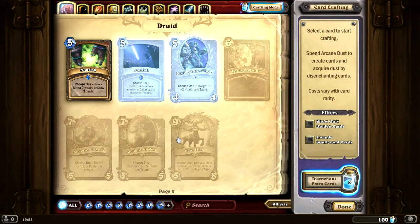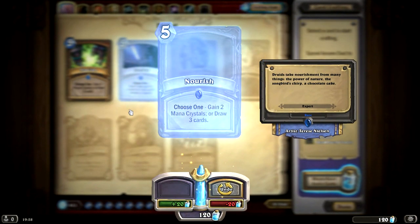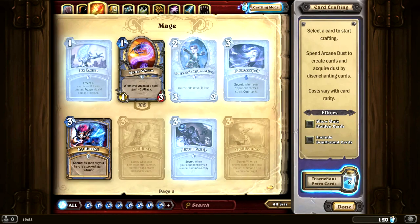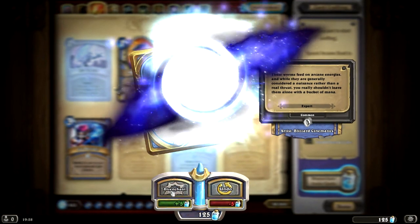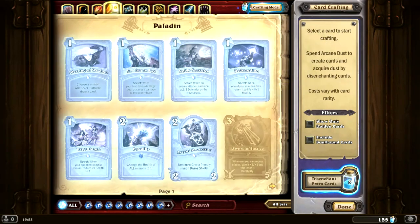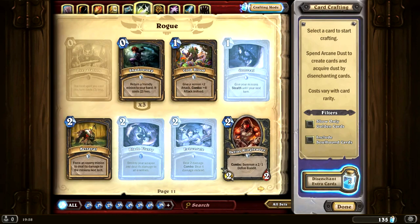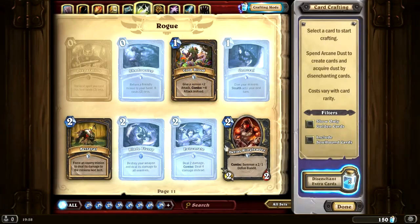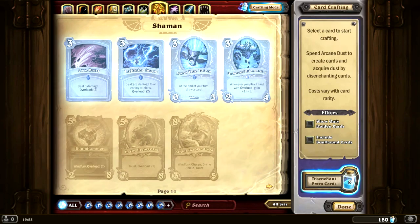We just need to pick up 100 more. I think we could probably disenchant this Nourish - it's going to give us 20. We might as well disenchant everything here that we don't want to use. We want to keep Explosive Trap and Deadly Shot with the Hunter's class, definitely. For the Mage, I don't think I'm going to be playing as the Mage for a very long time - the Mage class really doesn't interest me that much, so I'm just going to disenchant all of these cards. Let's pick up another 15 or so Arcane Dust from that. Let's head into the Priest area. Definitely don't want to be touching any of the Priest cards for now. Let's head into the Rogue area - we've got three of these Shadow Step things, let's disenchant all of them. Definitely won't be playing as a Rogue for a while. The Shaman does interest me though, so I'm not going to disenchant any of that.